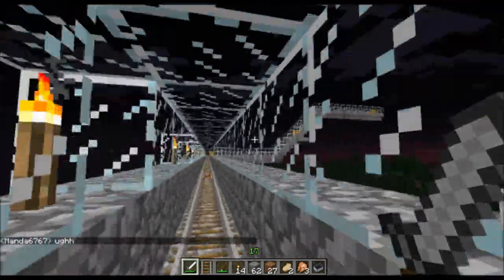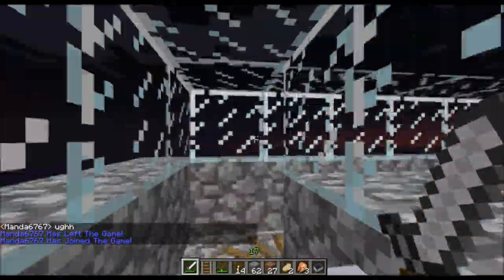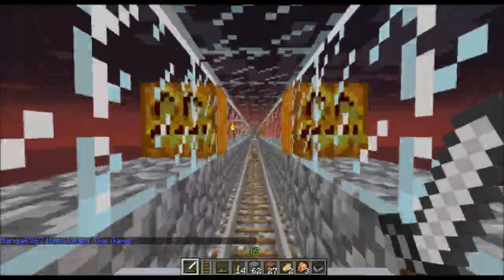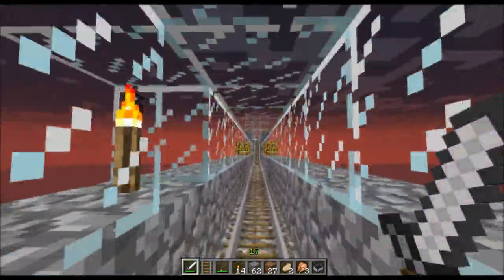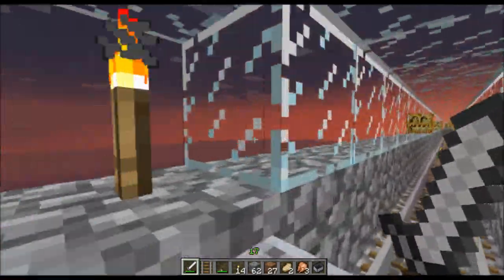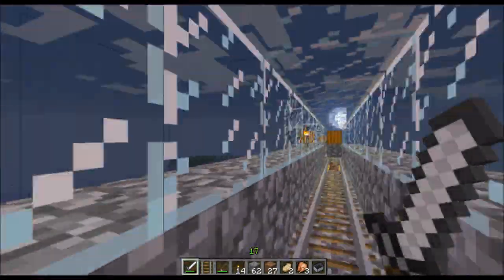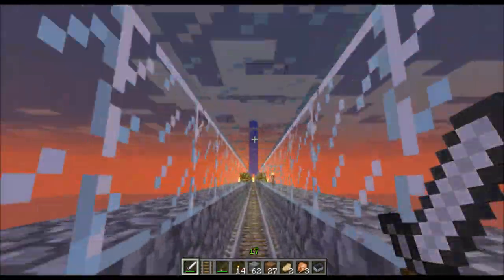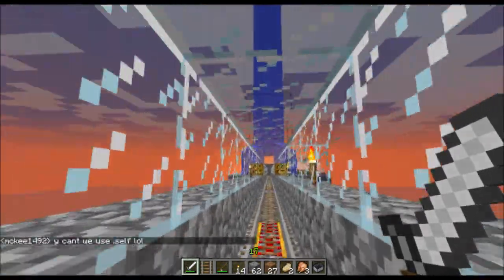Now we're getting closer to Mojo City. Hey, look at the jack-o'-lanterns! Yeah, those are pretty cool — torch in the pumpkin, right? I've been reading up on the wiki, I know how to build some stuff. I think we end up right at Mojo City. Not sure why they have that little jog there. There's the waterfall — going under the waterfall! I should have this surrounded by lava. That'd probably be difficult to do though.